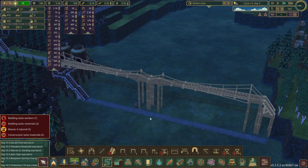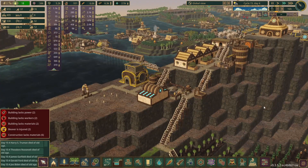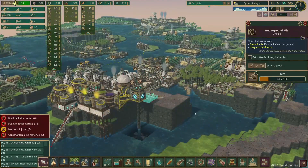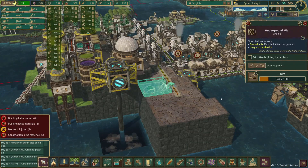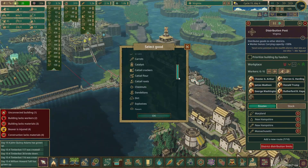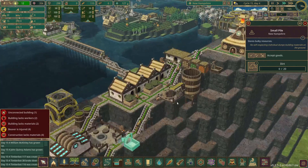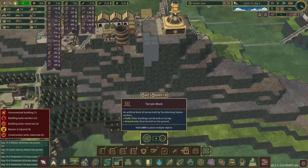Look at that — beavers already getting to town. This district also has a terraforming station that I set up, and the reason why I built that is because I want to try and build some stuff over here. We actually haven't checked on the dirt pile recently — wow, they have 300 dirt. We can set up a route to deliver dirt to the other district and then they can start doing some terraforming of their own. Let's give them some dirt — we can probably store some right up here.